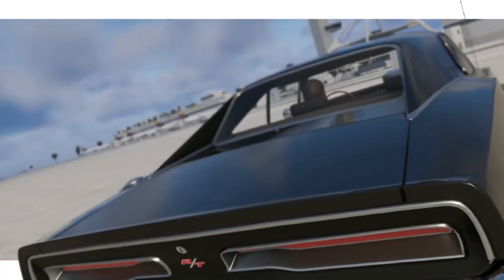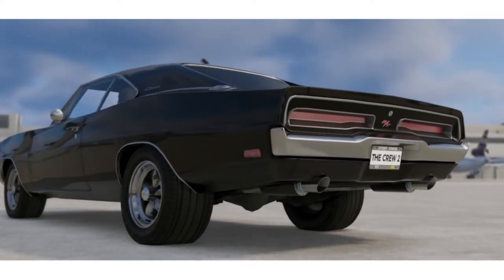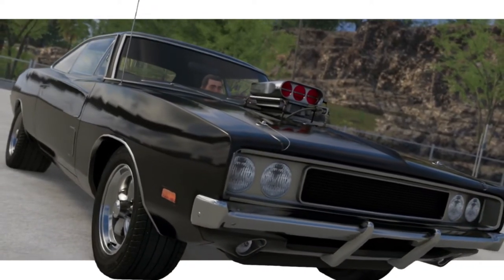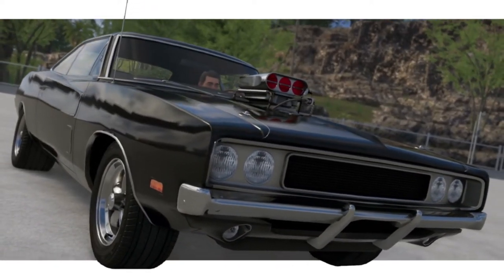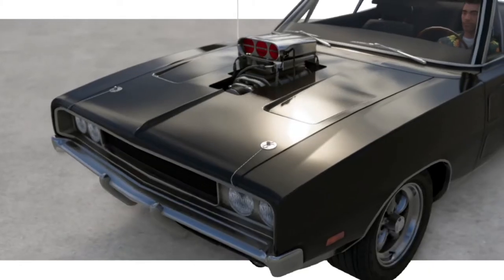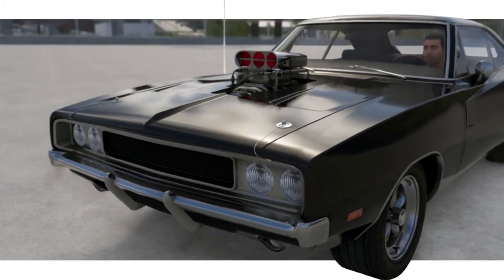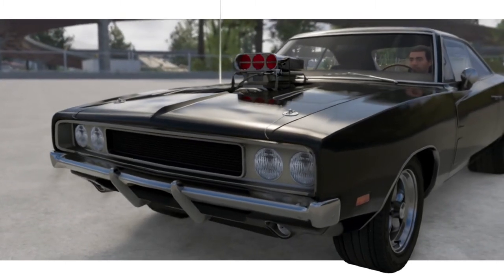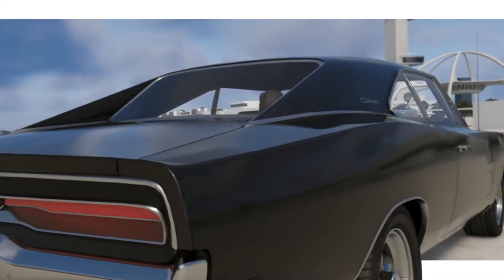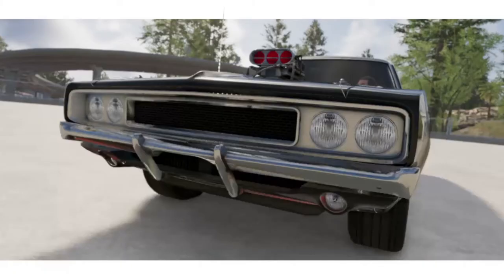Next we have another Dodge Charger — Dom's 1970 Dodge Charger. I've gone for the Fast and Furious 1 build, though it was featured in multiple movies and changed slightly over them. I've taken the 1969 Charger in The Crew 2, put the 1970 Charger front grille on it, gone for the Bug Catcher on the bonnet, and kept the stock wheels.